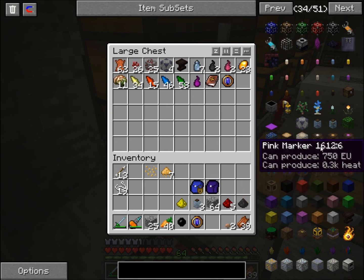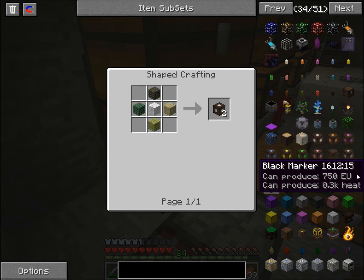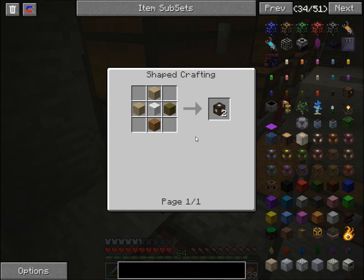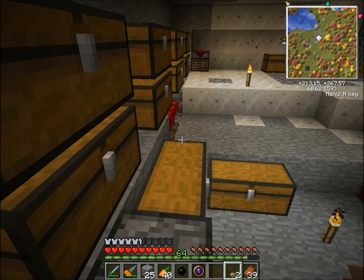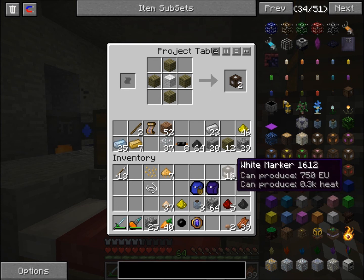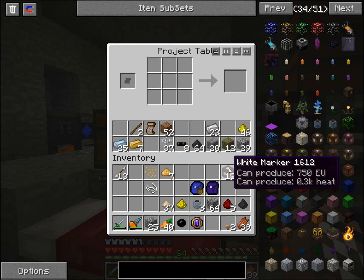I'm going to make some of these golem markers — white ones, since I'm sure that uses bone meal. Nope, just regular wool. I need to figure out how to make this too; I think I need to research it. I'm pretty sure that's what the golems use to pick up essence. These markers are pretty easy to make — just a normal crafting recipe in a crafting table, or in this case a project table. Just use some string or shear some sheep.